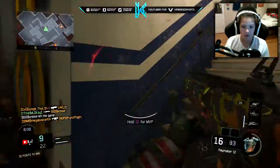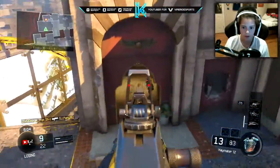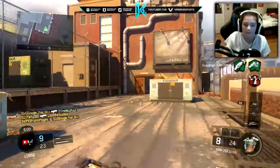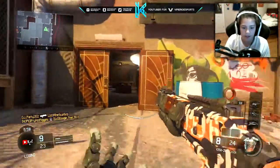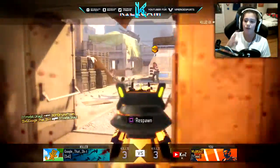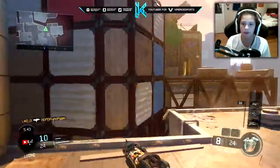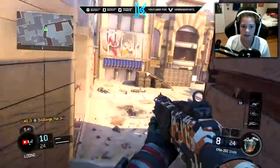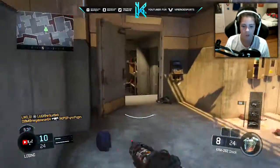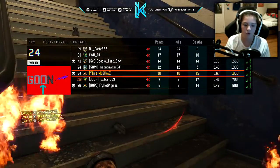Switch over to Haymaker once again. I think there's a guy up here — yeah, there's a guy there. We could have got him but unfortunately that didn't happen. We actually earned Policia Camo for the KRM, which is really cool. Maybe we can get Gold for it. Maybe we can find someone around here as well — hopefully — because he's not sitting in the corner anymore.